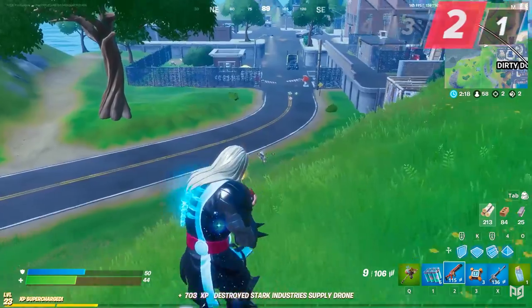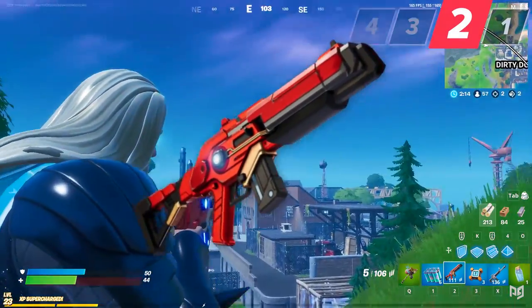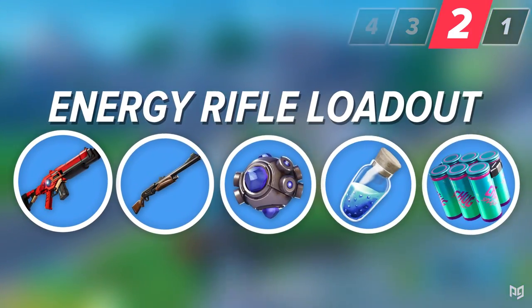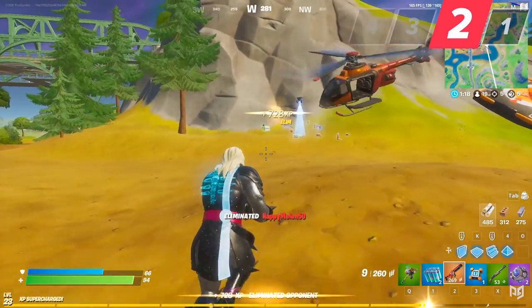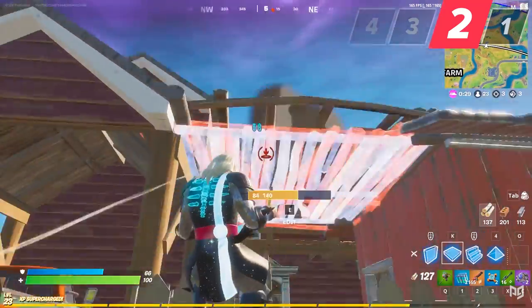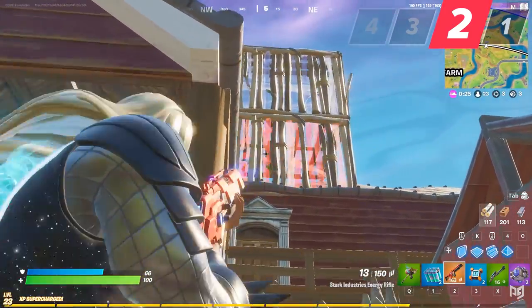The next loadout is a lot easier to acquire and it's centered around the Stark Industries Energy Rifle. It consists of an energy rifle, a pump shotty, shockwave grenades, and two healing items — preferably minis and chug splashes. Stark's Energy Rifle is easily one of the best weapons this season — it acts as a hybrid between an AR and an infantry rifle.